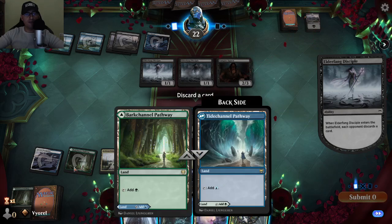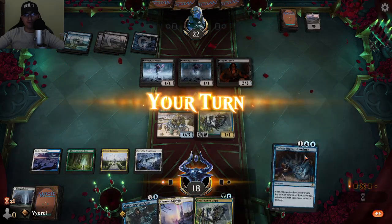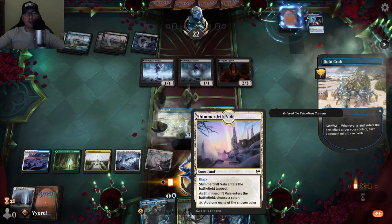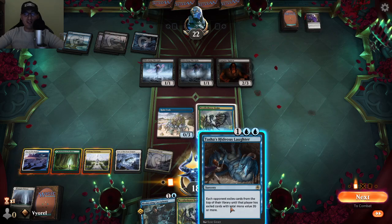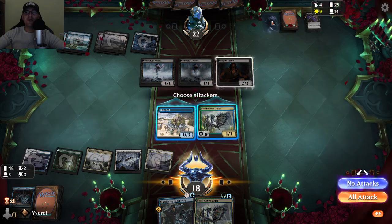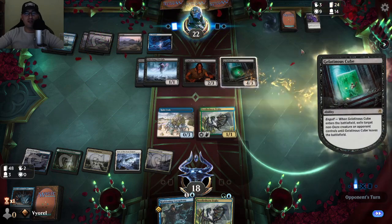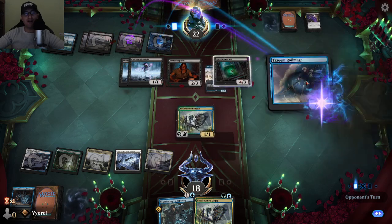I have to discard again — I'll discard a land, there'll be more anyway. I need black mana, so I'll use Shimmer Drip Veil set to black — when you summon it you choose its color and it stays that color. Now I'm going to use Tasha's Hideous Laughter, which exiles cards from the top of the opponent's library until the total mana cost exiled is 20 or more. I've already exiled nine cards — that's amazing!